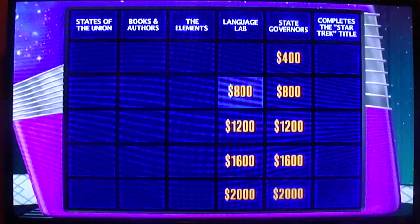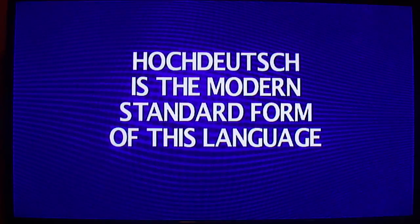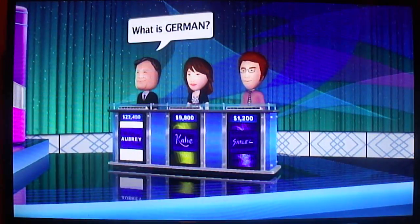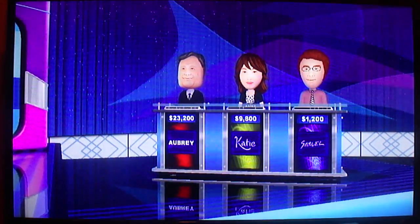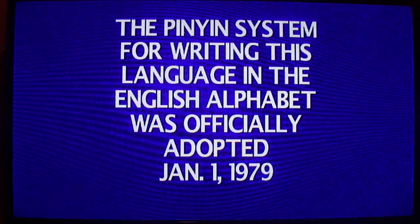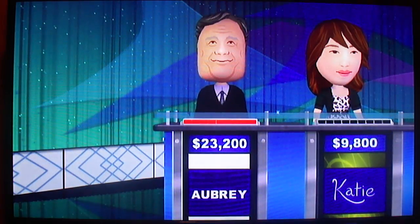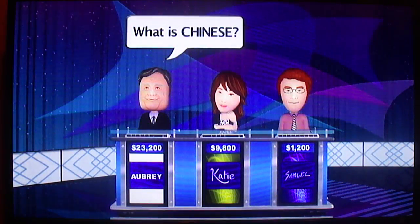Okay, please pick again, Player 2. Language Lab for $800. Hochdeutsch is the modern standard form of this language. What's German? Okay, Layer 1. Language Lab for $1,200. The Pinyin system for writing this language in the English alphabet was officially adopted January 1st, 1979. It's Player 1. What is Chinese? Yes. Alright.